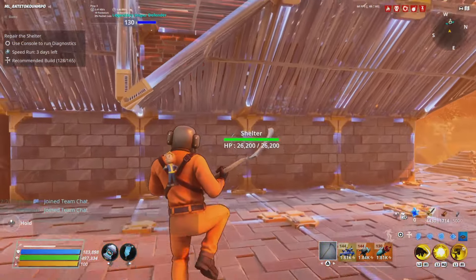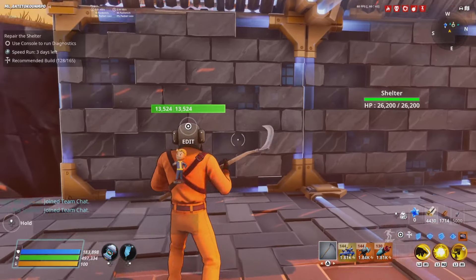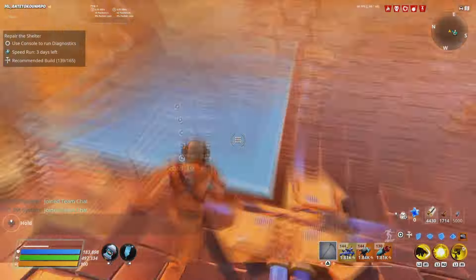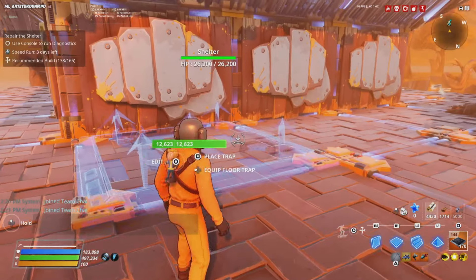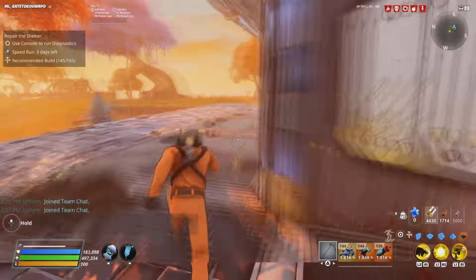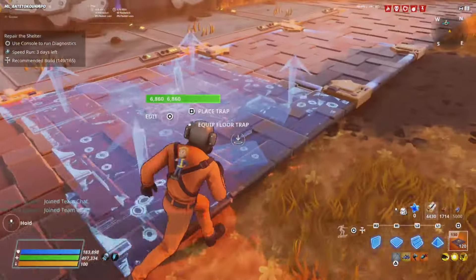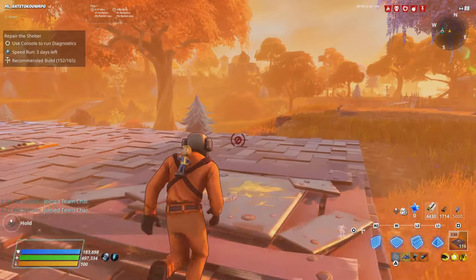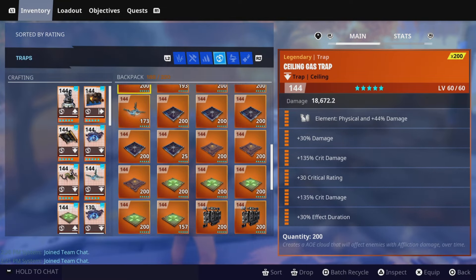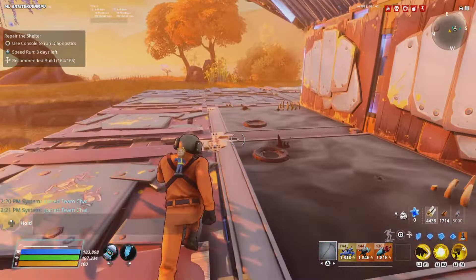You want to go around with your wall launcher and place them all around. Then grab your tar pits and put them right in front of the wall launchers, skipping the little corners. Then grab your floor launchers and skip the corners. Then grab your anti-airs and put them into the corners for the explodey husks.